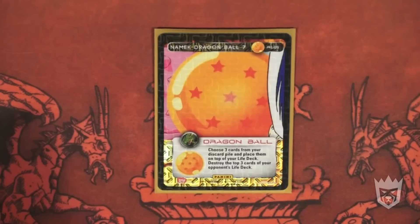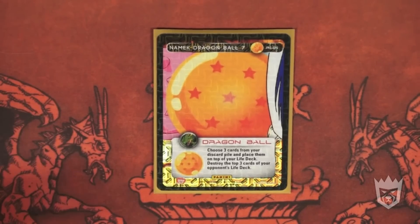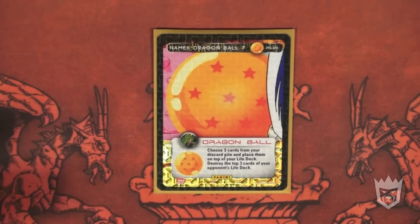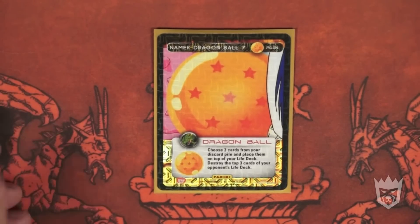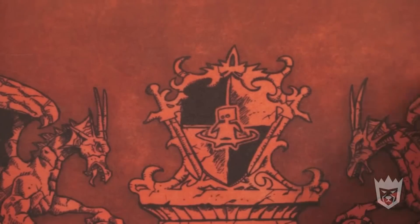Namekian Dragon Ball seven is beautiful — I love this card so much. Combined with the mastery, your opponent destroys the top four cards of his life deck, and you choose three cards from your discard pile and place them on top of your life deck. You can set up your next turn in combat. If your opponent entered, you can set up three non-combats or setups on top of your life deck, or use your Confrontations or Time is a Warrior's Tool again. You can put your high-powered attacks — maybe two Right Throws, or two Onslaughts and one Time is a Warrior's Tool on top. And if you really need it, you can put three Endurance cards on top. No problem.